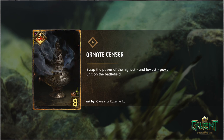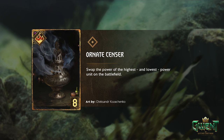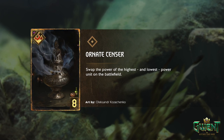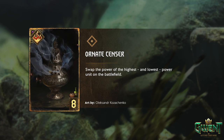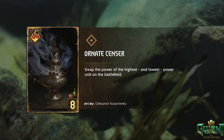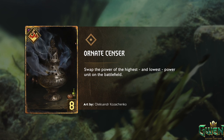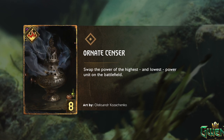Next: Ornate Cessner — swap the power of the highest and lowest power unit on the battlefield. It's eight provisions. It's one of those last-say things, but it can't go over a defender. So if you go up against a crazy Sigvold, their Sigvold becomes your Sigvold — but you have to have units on the board because Sigvold can kill everything. There are cards like Triangle Within a Triangle or Becker's Twisted Mirror that don't really see play, so are you going to want this when you could just play — it's a cheaper version but you have to have units on the board.